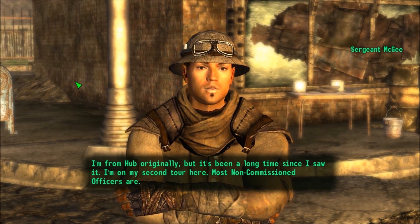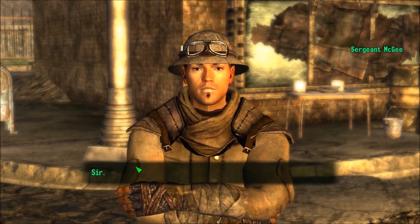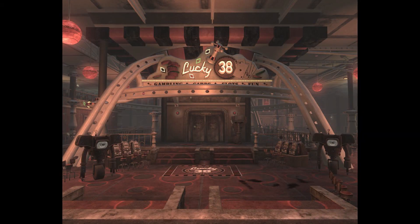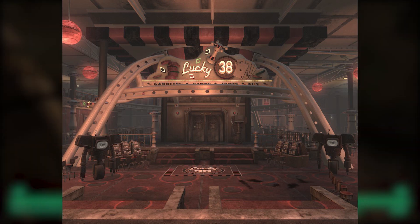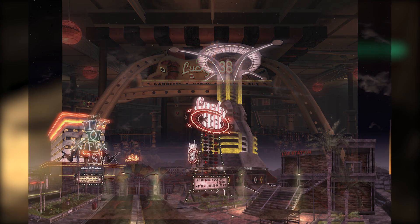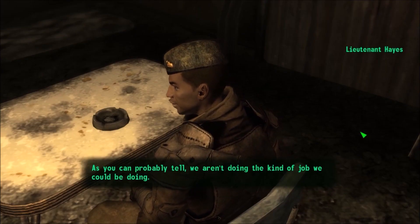Now how did this chip almost save Las Vegas from total nuclear annihilation? The chip contains software upgrades for the Lucky 38 Casino, which is armed with a missile defense grid. During the Great War, this missile defense grid was used to prevent most nuclear warheads from destroying Las Vegas and its surrounding area. If the chip had reached House in time before the bombs went off, it would have prevented not some, but all of the nuclear warheads from hitting the Vegas area.